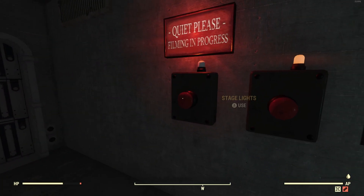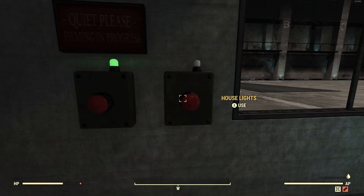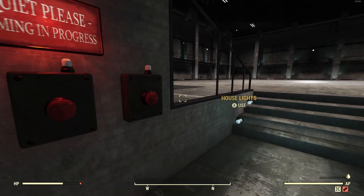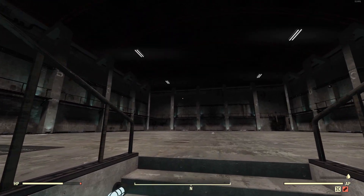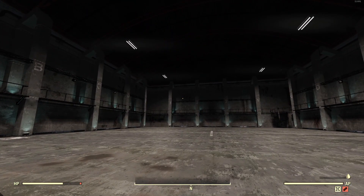Let's turn those off and turn on the house lights. You can't turn them both on, but that's no big deal. I prefer just to have the house lights on — they seem to be bright enough as it is.